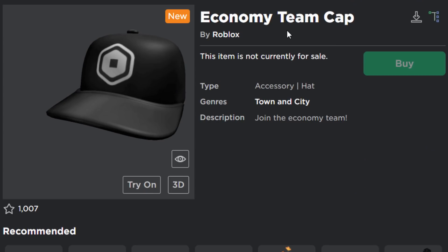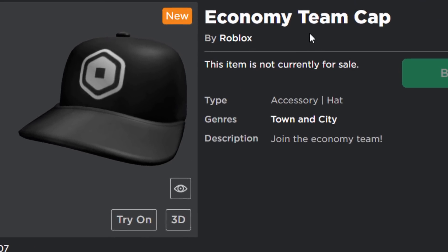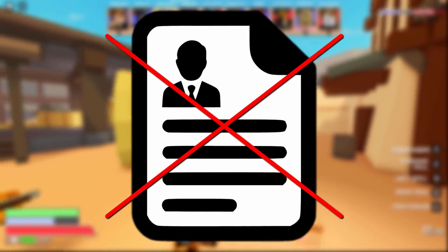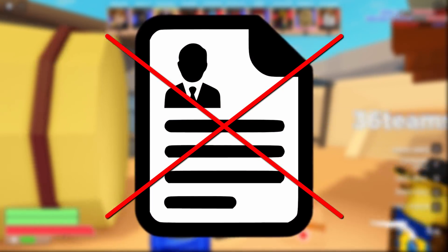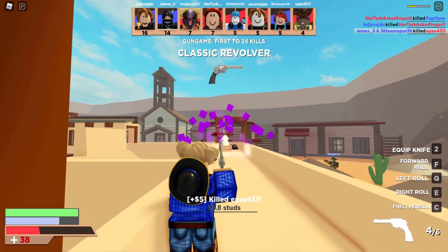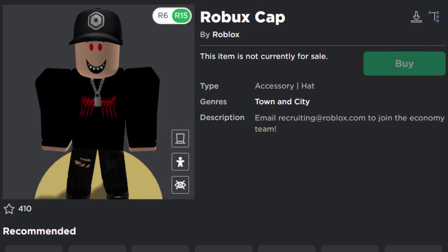This cap is given to Roblox staff who work on the economy team, and Roblox had to remove the email address from the original item's description because tons of people were emailing in. They weren't emailing their CVs trying to get the job — they were trying to get the Robux Cap for free. That is hilarious. I don't understand how Roblox didn't think of this in the first place — surely it must have crossed their mind that tons of people would email asking for it.